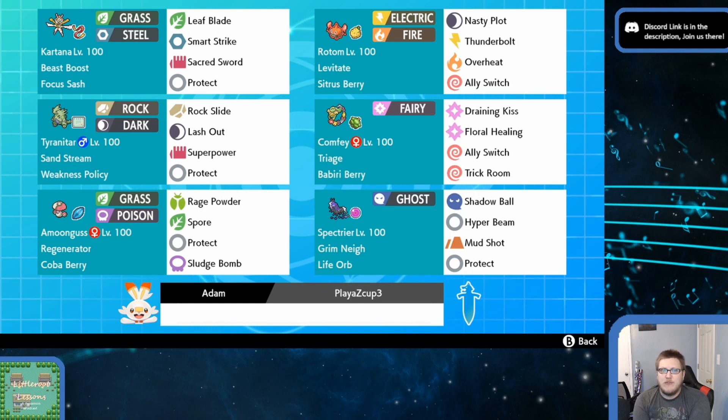We didn't get to do the Comfey and T-Tar thing, but Draining Kiss will proc your weakness policy on T-Tar, and then you can just keep Floral Healing, Ally Switch, and set Trick Room if T-Tar is the slowest thing on the field. It's a very powerful lead. I just like Amoongus better — I'd rather my opponents proc my weakness policy if they need to. The team felt very cohesive and very strong with a lot of good answers for everything. Adam, good job. I believe they played this to a first-place finish in a grassroots tournament, which was really cool. This team is a blast — highly recommend using the rental code down below.